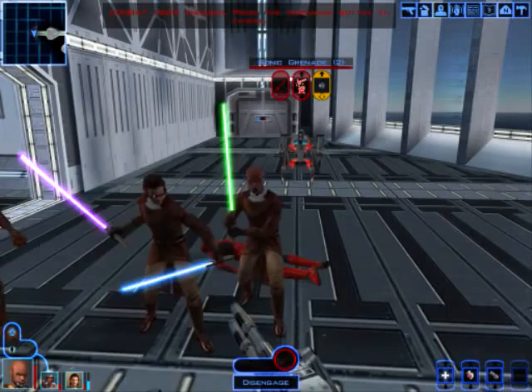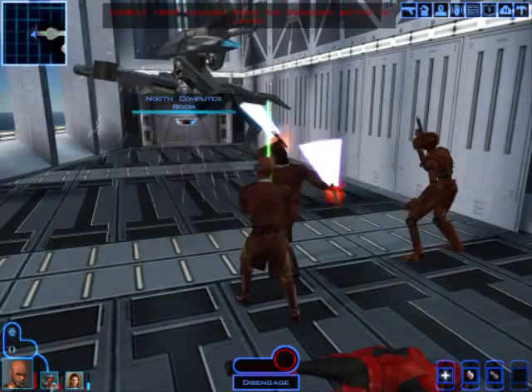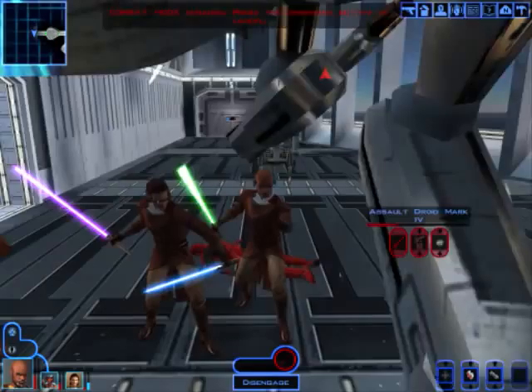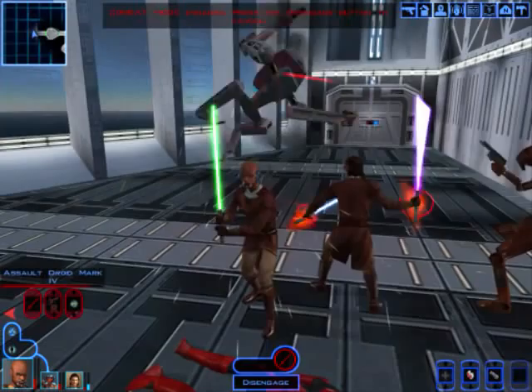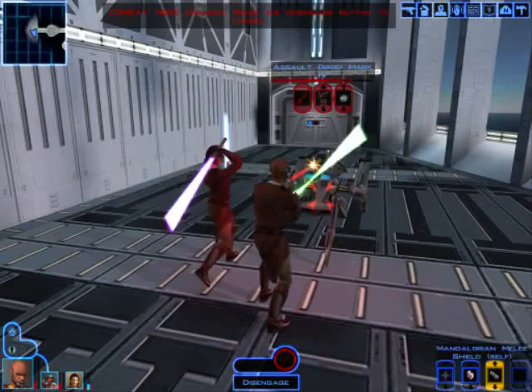Do we have any Ion Grenades? We do. Now's a good time to use one, I think. Oh, he sort of threw that over his shoulder. That was an interesting shot. It's too bad he can't get that Destroy Droid behind him as well, because it is an area effect force power. But it doesn't do me any good when two droids are on opposite sides of the room.